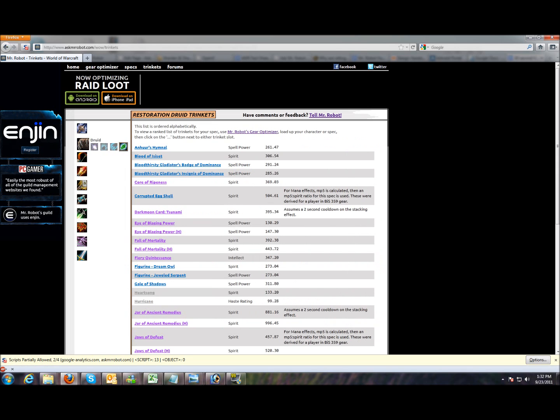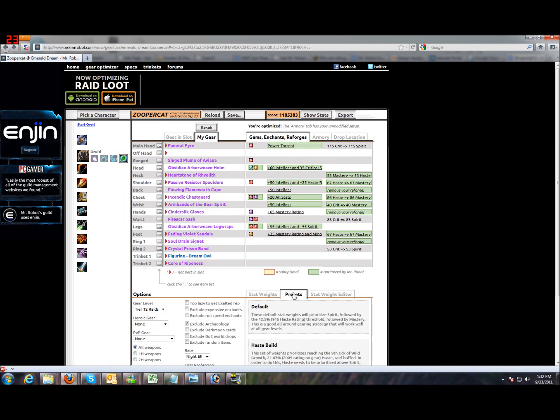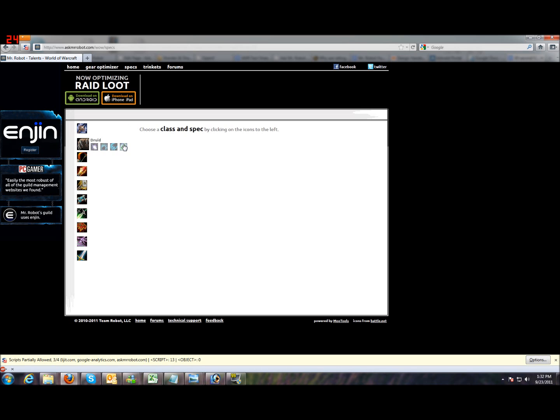Choose your class and spec. A note about the stat weights — if you're unhappy with the stat weights, you can choose another preset here, or you can change it in the stat weight editor. Mr. Robot thoroughly researches all of his default specs, and if you'd like more information on those, click on the spec link here and choose your class and spec.